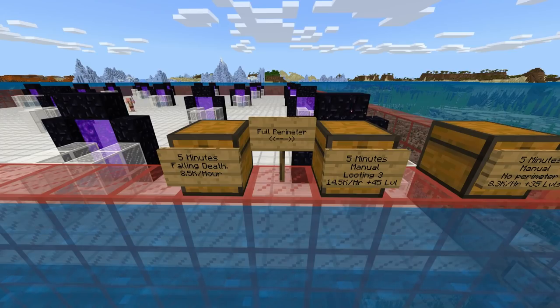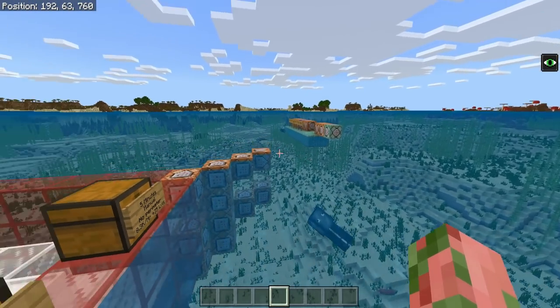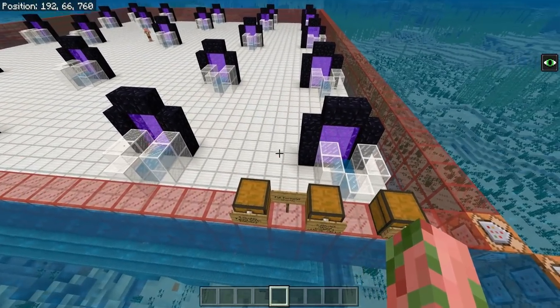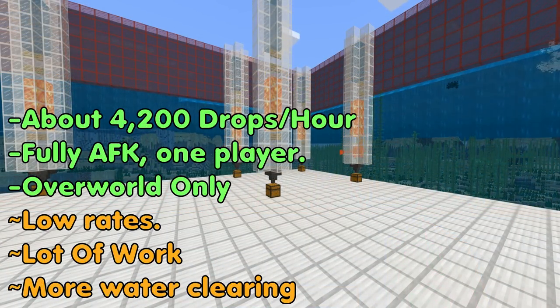Now let's go through a summary of the rates. These rates are with basically a perfect perimeter — command blocks kill everything that isn't a guardian. So if you don't light up your oceans and caves in survival, you will get less than these rates. But these represent the maximum rates you could potentially achieve in your survival world.